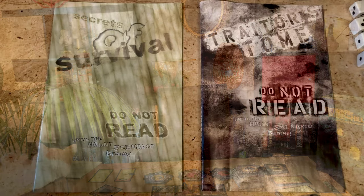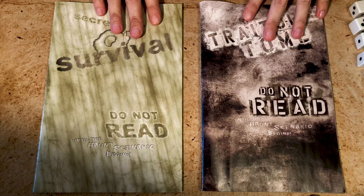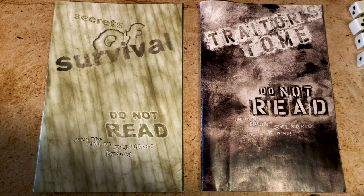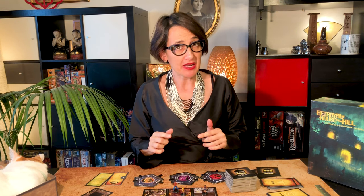Now let's look at the haunt. As soon as the haunt is declared, the traitor takes the traitor's tome and leaves the room. To set up the haunt, follow the instructions given in both booklets and do not share your respective objectives. The first turn always starts with the player on the left of the traitor. The heroes play first, then the traitor, and then if the traitor has monsters, they go next.